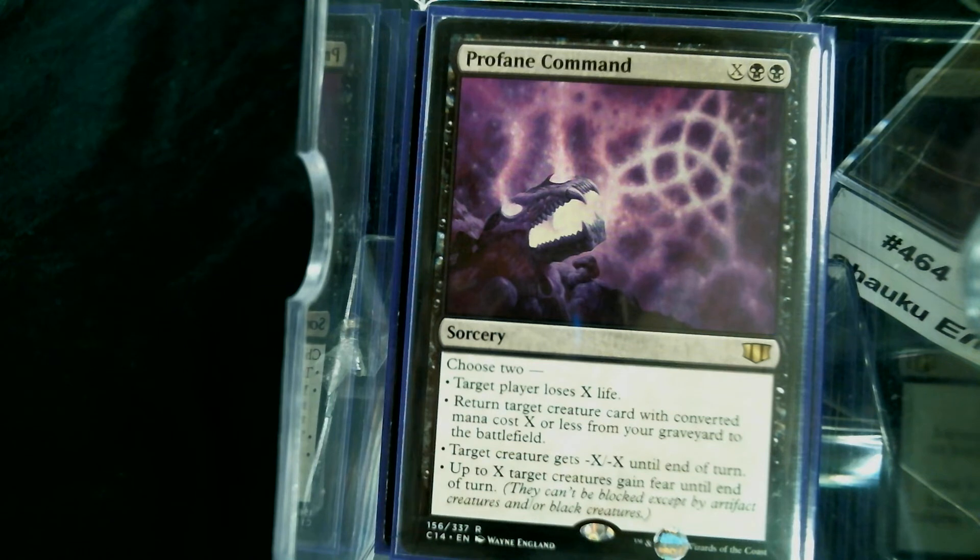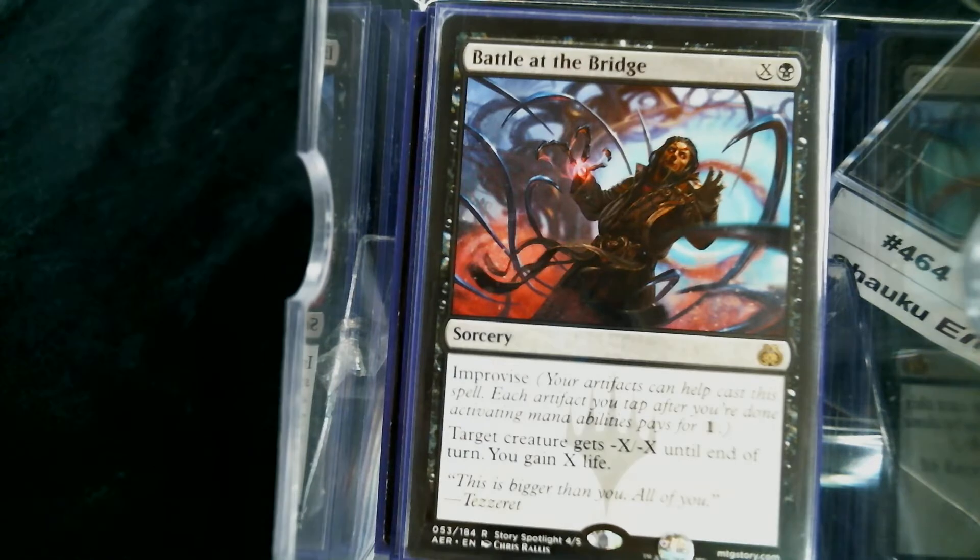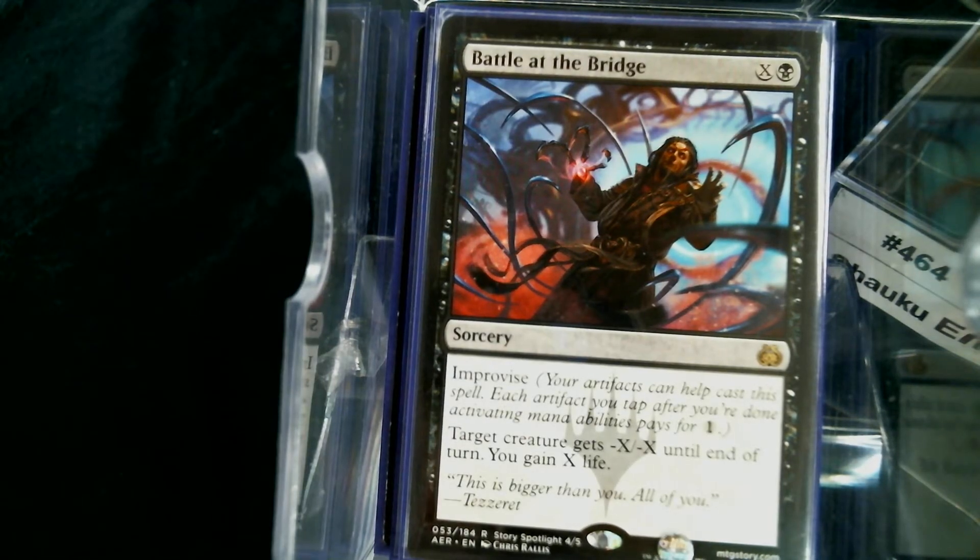Profane Command I consider spot removal since it only kills one creature. We're not going to be bringing back a creature from it — we'll use the losing life, killing a creature, and giving Shaku fear modes. Battle at the Bridge rounds out our spot removal.